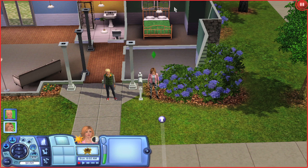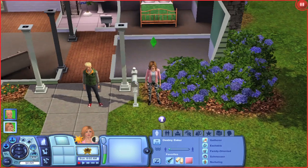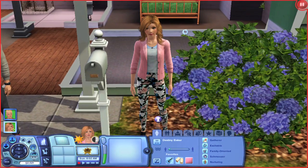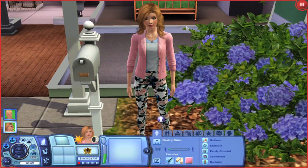So I went ahead and created the Sims for it. Let me go ahead and introduce you to them first. We have Destiny Baker. Her traits are gatherer, excitable, family-oriented, schmoozer, and nurturing. Nurturing is a trait that came with Generations, so that is a brand new trait.